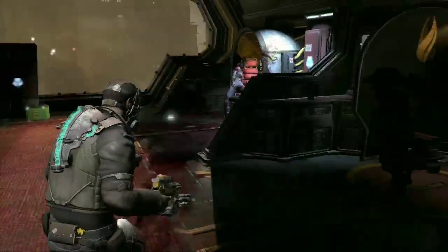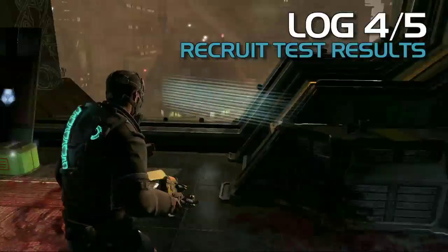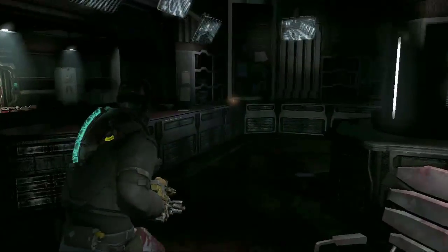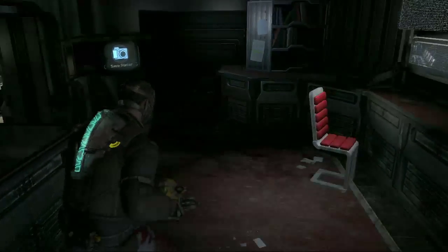So the people seem to love you. Alright, so a little bit further on, this is the indoctrination center — pretty twisted area, but there's a recruit test results log on the ground by those weird little things. Indoctrinating the what? The Church of Unitology. Oh, that's right. I know this.